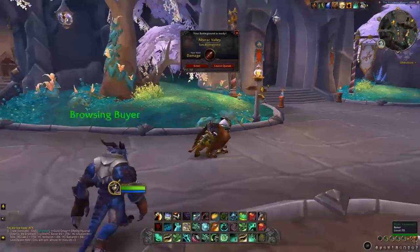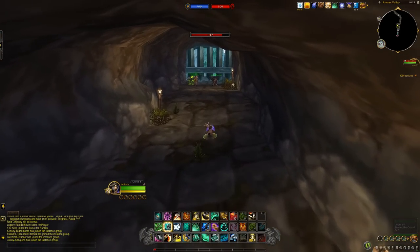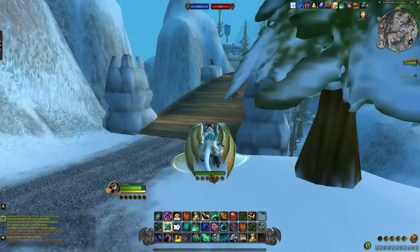So how do we use the Overflowing Mists exploit without being instantly obliterated by the Horde team? Let me show you here in Alterac Valley.